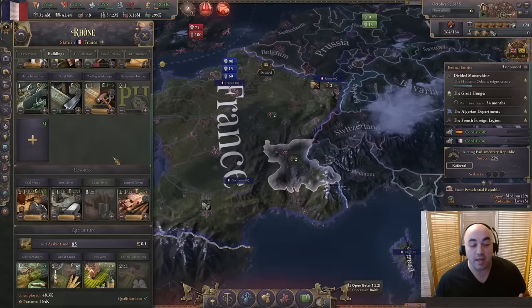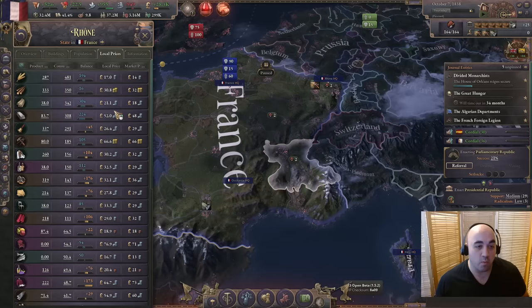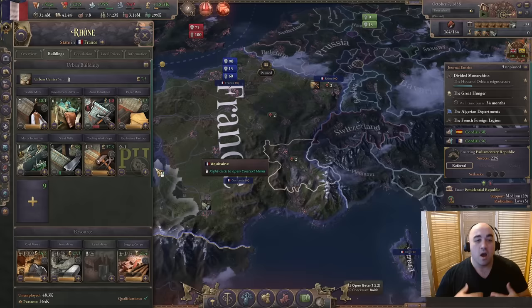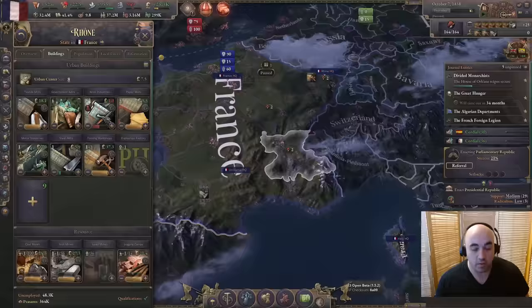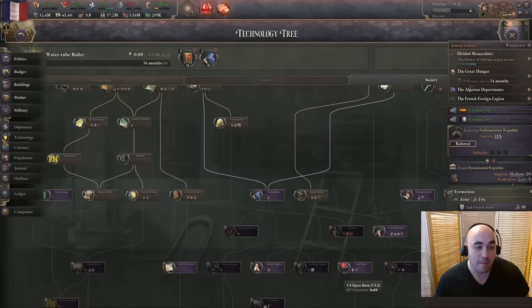We'll also slap in a cotton plantation because we know local prices for cotton will have way more consumption than production, so it'll be especially profitable. We're not going to build too much agrarian stuff, but this is the start of developing a stronger industrial base in Rhone specifically, which also notably has lead - nice relative to Alsace-Lorraine which doesn't have it. In 1.4, Alsace-Lorraine was the place to build tall - now I really do think it's Rhone. We do need Bessemer process before we can turn on one particular PM, but it's naturally spreading to us currently and once that finishes, we'll be in good shape.